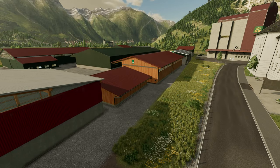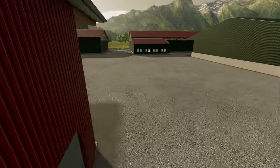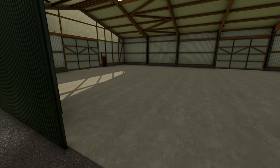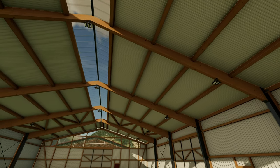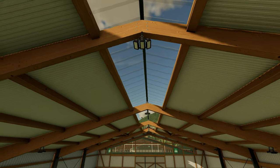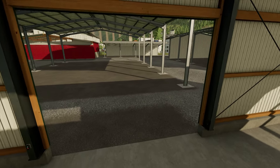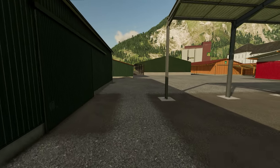Here's our first shed - let's open the door. Look at that - the detail in this one is really really nice. Look at the detail in the wood beams. This is fantastic attention to detail. Giants, you've done really really well with these. That's amazing - I really do love that, really good attention to detail.